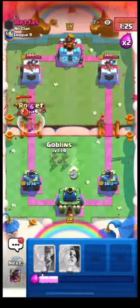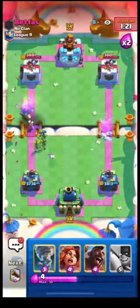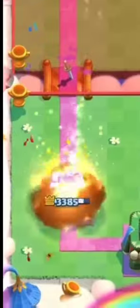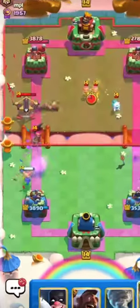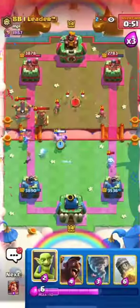The third mistake is throwing a rocket at their tower too early to gain an advantage — it is better not to do that. Build a good defense first, and only throw the rocket during triple elixir. The final mistake is poor defense; in this matchup you need to build a very solid defense so the X-Bow cannot deal damage.